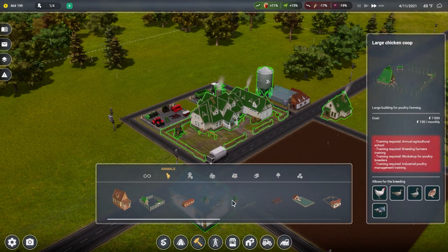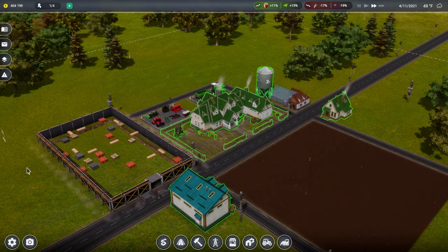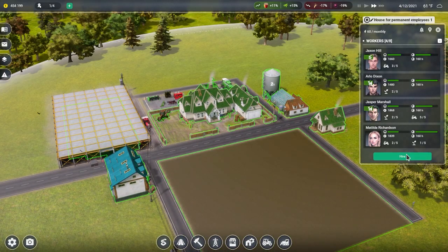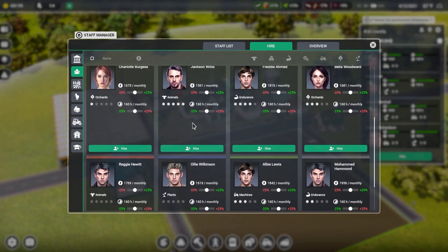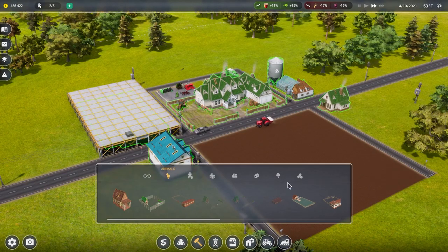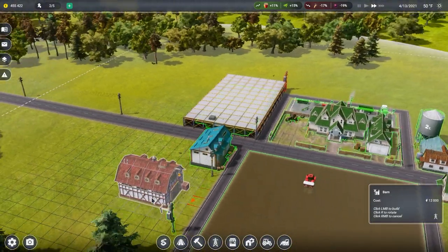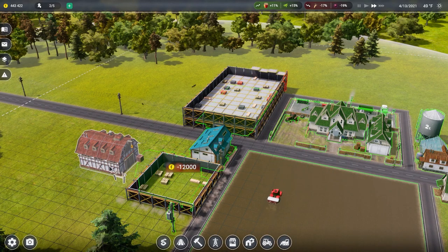We need some animals - let's go fish farming! Now we're going to need someone that can work with animals. This guy's fantastic - Jackson Willis, great name, hire you. While we're at it we might as well get a barn, so let's go ahead and snag a barn and put it right over here.